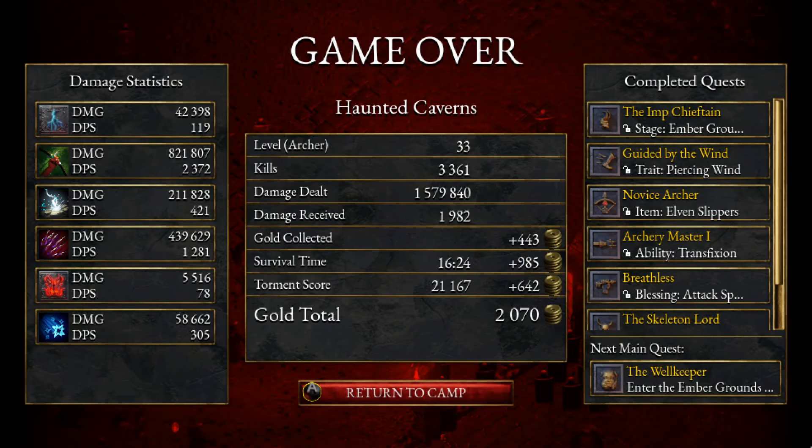Haunted Caverns — how long did we last? 16 minutes. That means the run to 30 minutes. Can we see our damage stats? Spark — that's our bow, that was the big one. Phantom needles actually putting in some big work — we should have upgraded that a bit more. Lightning, not too bad. We completed some quests here too, which is nice. Return to camp.